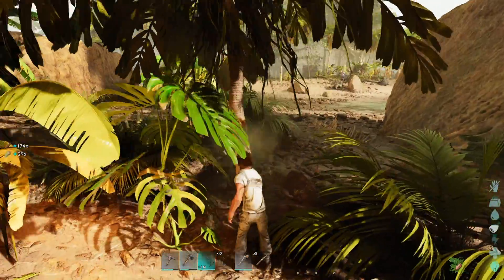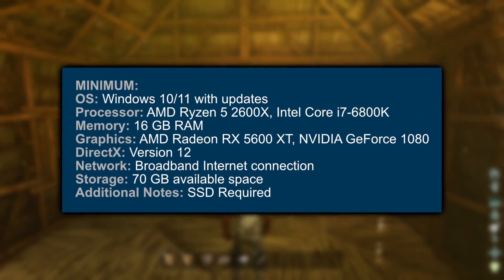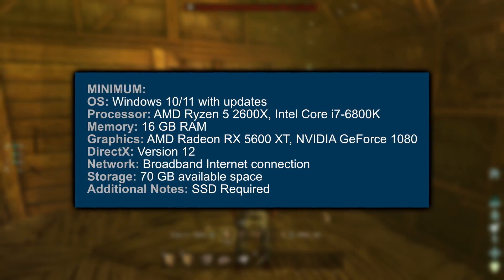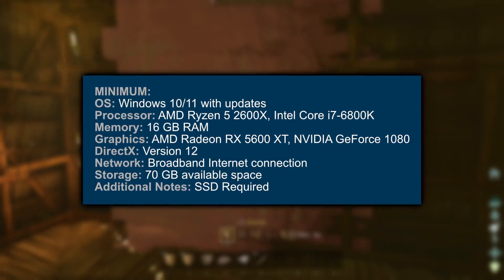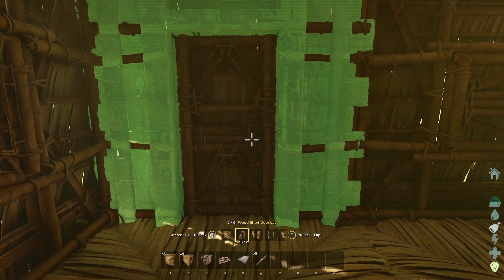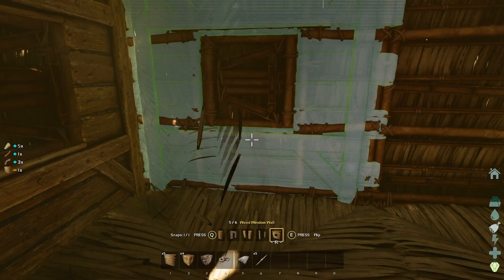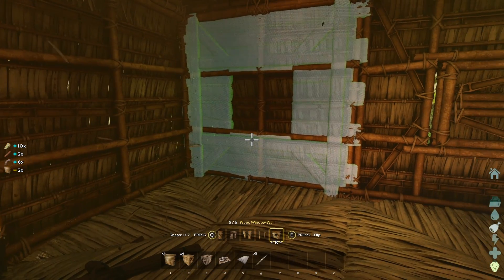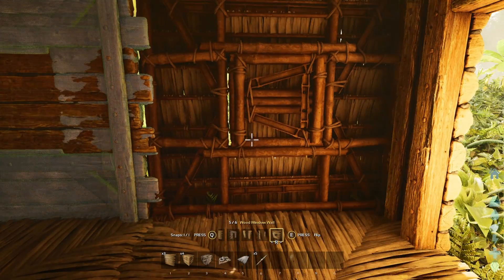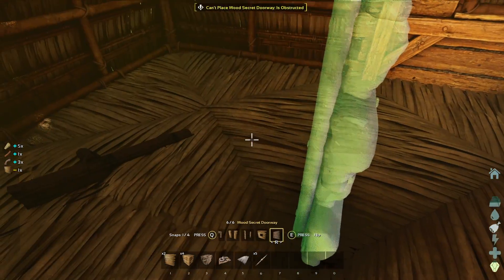The minimum system requirements for ARK Survival Ascended are Windows 10 or 11 with updates. Your processor should be a minimum of AMD Ryzen 5 2600X or Intel Core i7 6800K. Your memory should be at least 16 gigabytes of RAM. The minimum graphics cards are AMD Radeon RX 5600 XT or NVIDIA GeForce 1080. DirectX should be version 12, you need a broadband internet connection, and at least 70 gigabytes of available space on an SSD.